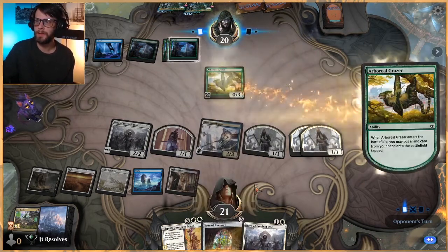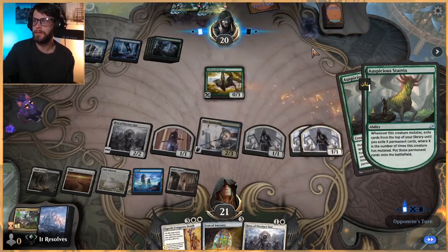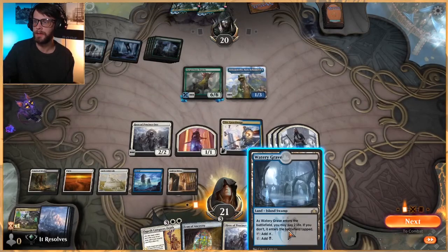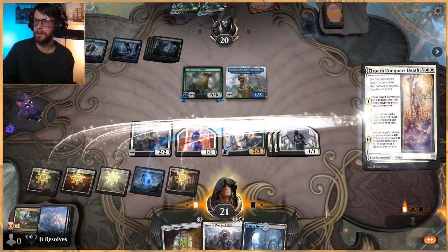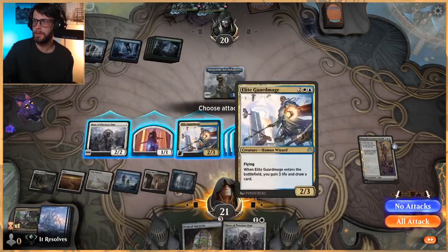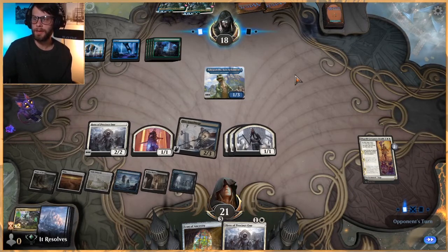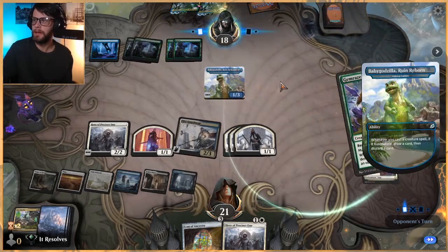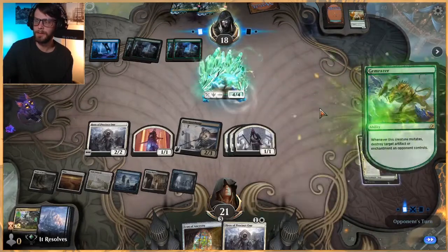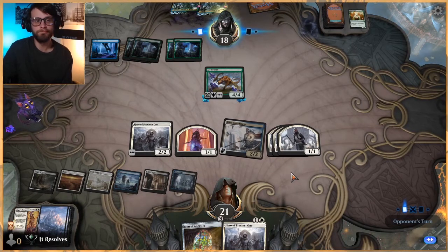That's a great target for Elspeth Conquers Death, so not too upset actually. Let's go ahead and play out the land and attack with our Elite Guard Mage. This is definitely annoying, but at least we got rid of the Uro — that's a pretty big one to get rid of. This is going to kill the Elspeth Conquers Death. I don't actually mind that all that much because we don't really have much in our graveyard anyway.